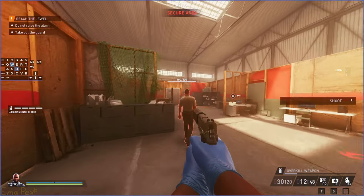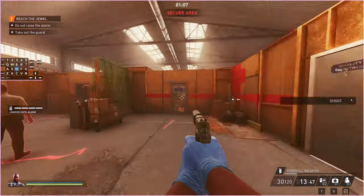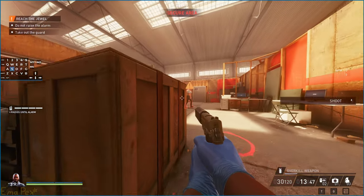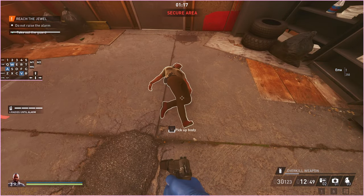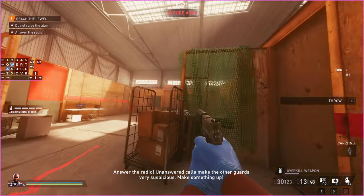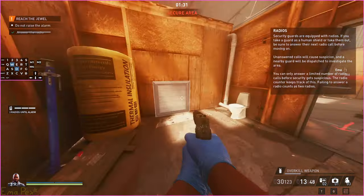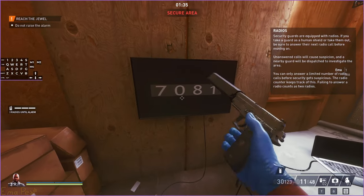If you manage to get past this guy, you can actually use the keypad — but only until you kill him. So you need to kill him anyway. Also that door is still locked so you do need to go through it. To get through there you need to break this vent and then break this other vent, and then the code is just on this screen.